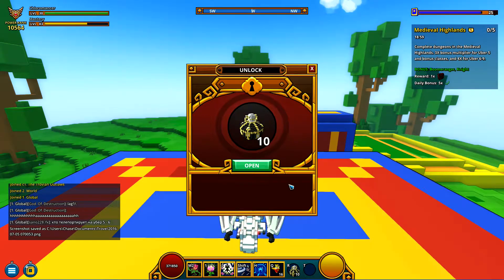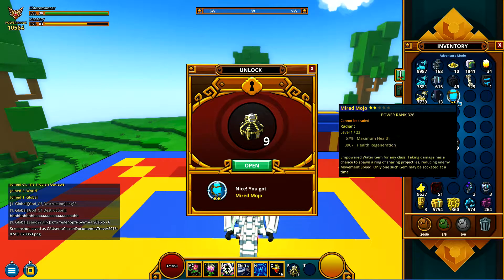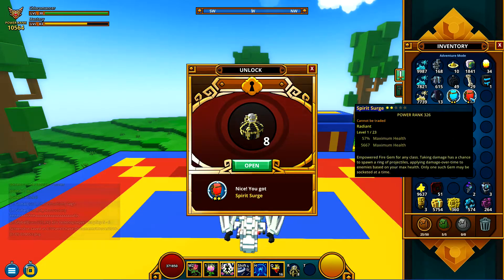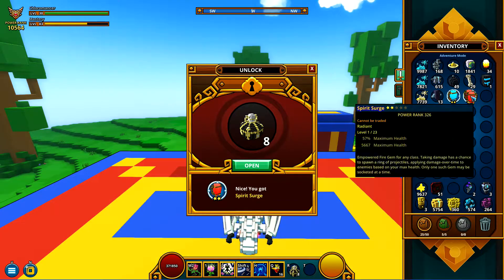And here we go — three, two, one. Here goes the first one. And a two-star radiant. That's kind of garbage. And it's water. And that's fire — Spirit Splurge. I keep getting dumb or bad stuff.